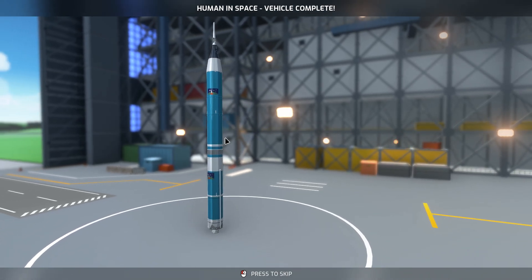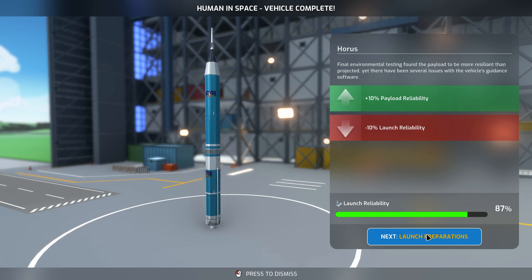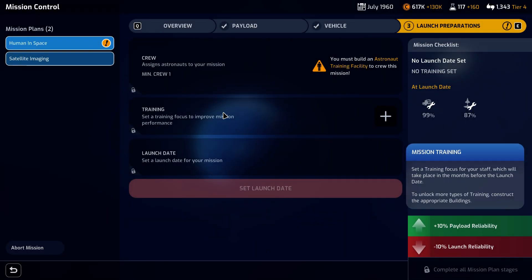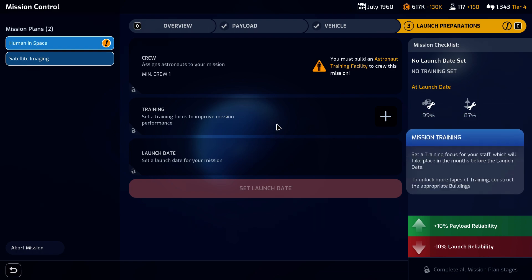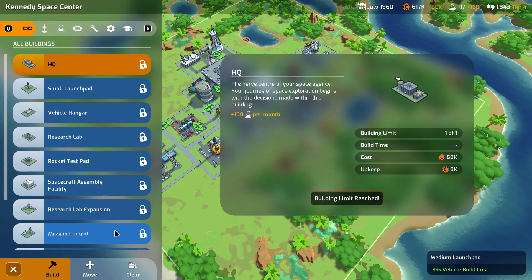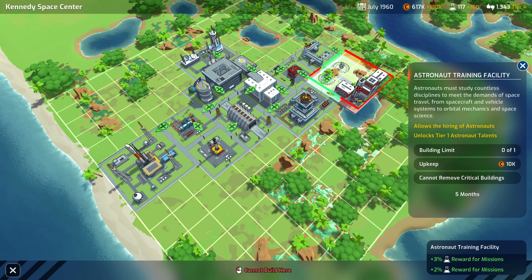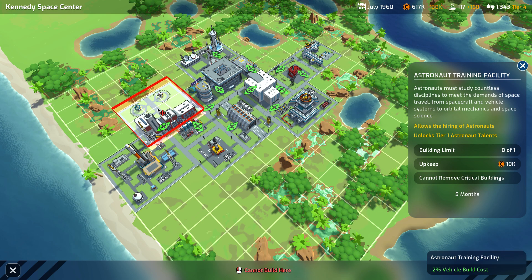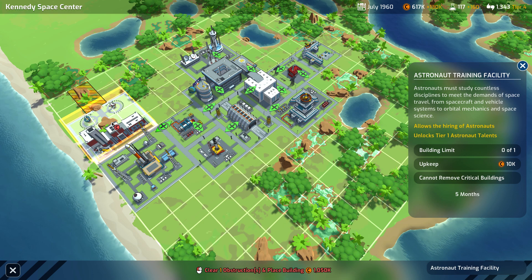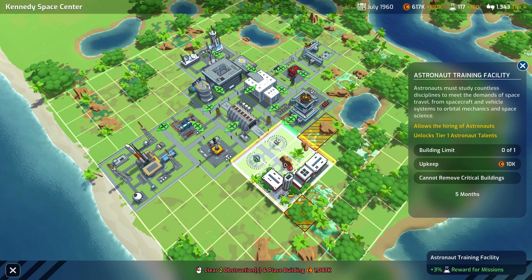Our vehicle is complete for the humans in space. Now we'll go on to the launch preparations. We don't have the astronaut training facility done — we don't even have it building — so we're going to have to build that as quickly as we can. Can't build there, can't build there. We could build here, or possibly here.